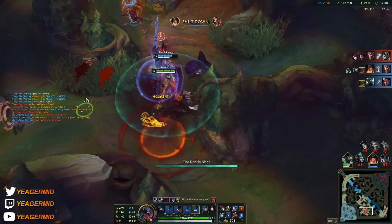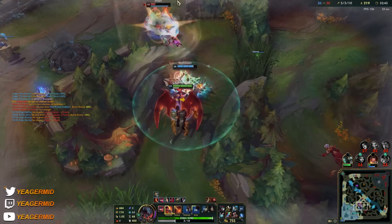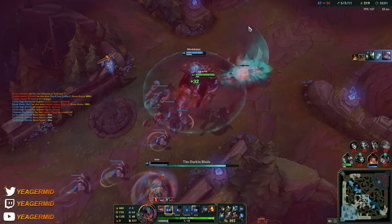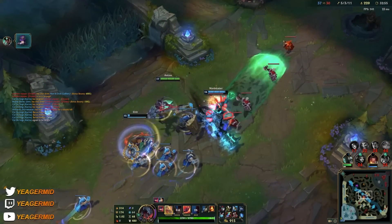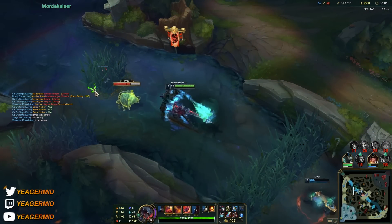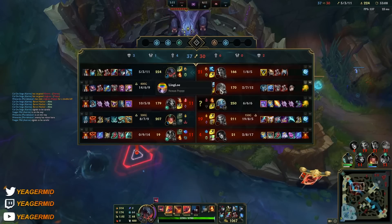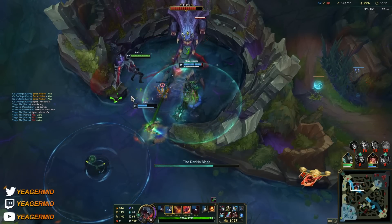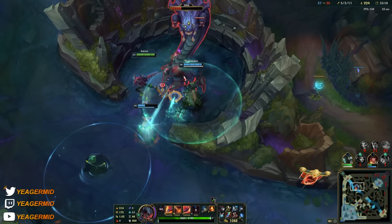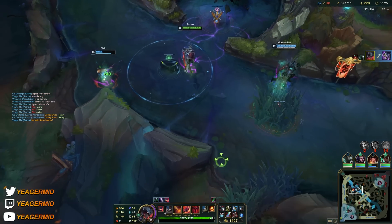Finally got him! My ultimate keeps resetting — nice! I think we can end. We have to go for the baron. I don't trust these guys to end. Let's pray that Sivir does not die to Fizz. I have to be ready to block his ultimate. I still don't have Death's Dance so I'm still a bit squishy, but at least my AD carry won't die if I manage to block it. The baron is secured once again.